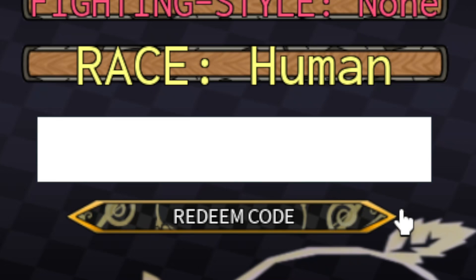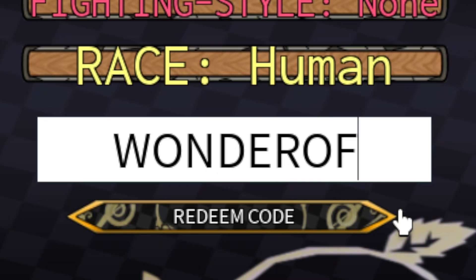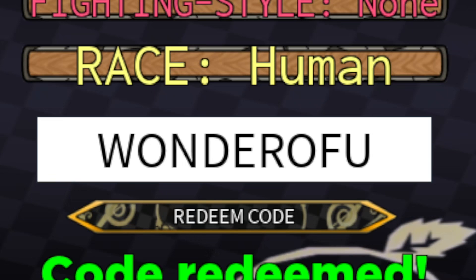The first code is all caps: W-O-N-E-E-R-O-F-U. Go ahead and redeem this code and you get a ribcage — the Saint's Corpse ribcage — and a Stone Rokaka.